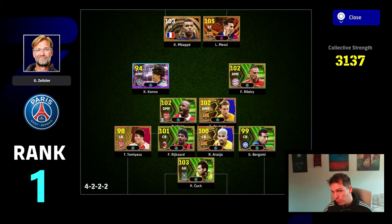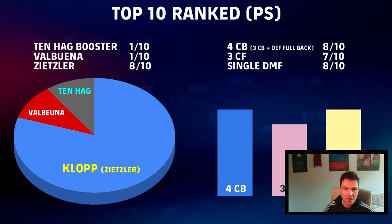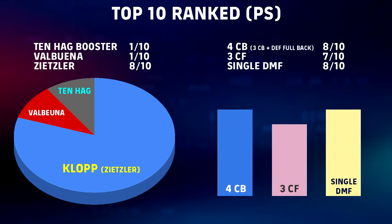That's the top 10 analyzed — there isn't much variety in it, which brings us to the data. In a top 10 ranking spreadsheet, we've got a visual graph. On the left, you have the split of the top 10: which players are using Ten Hag Booster, Valbuena, or Klopp. Eight of the top 10, and five of the top five, are using Klopp. One is using Ten Hag and one is using Valbuena. On the right: eight squads in the top 10 are using a 4CB setup, seven are using a three centre-forward setup, and eight are using a single DMF — players like Vieira or Rijkaard.